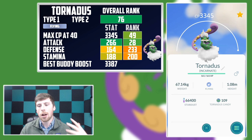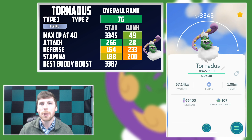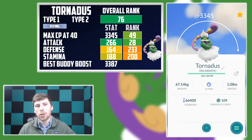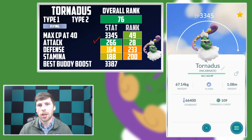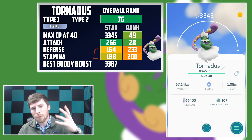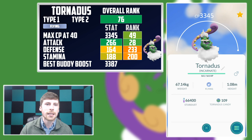Tornadus' primary and only typing is the flying type, so you want this Pokemon to be a beast from the flying type. When we take a look at the actual potential of this Pokemon, the attack stat is the thing that stands out, and that's always a positive thing in Pokemon Go. It has an attack stat of 266, ranked 28th in Pokemon Go. As far as its other stats, they are pretty much middle of the road — kind of mediocre — but it still maintains an overall ranking of 76 in Pokemon Go.